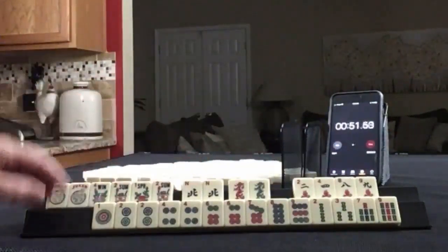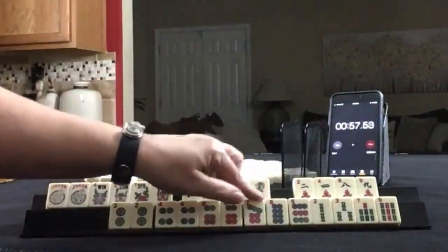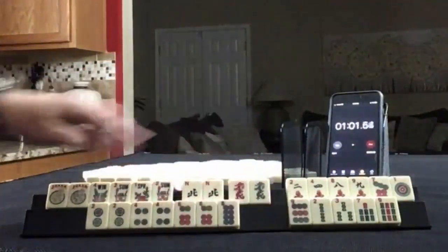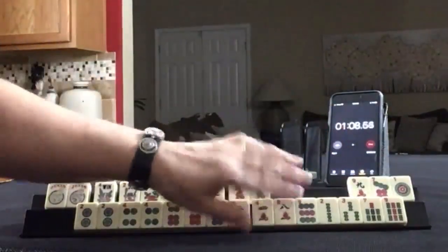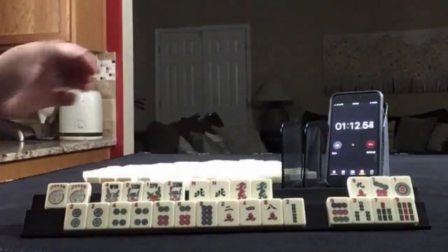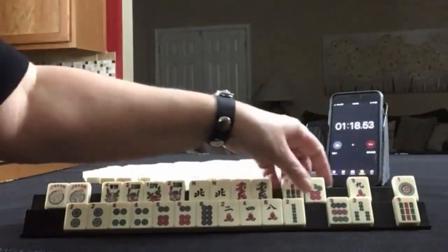Look at all those flowers. If we have any big multiples — no, but we do have 2, 4, 6, 8. Look at all the 2, 4, 6, 8. 2, 4, 6, 8 with flowers — no, we have a pair here. 2, 4, 6, 8. I would hold all 2, 4, 6, 8. And then up here, flowers. So like numbers with 7s and 5 flowers.